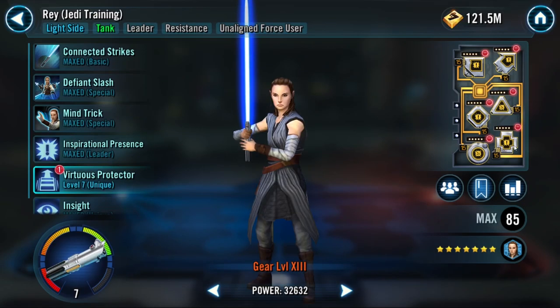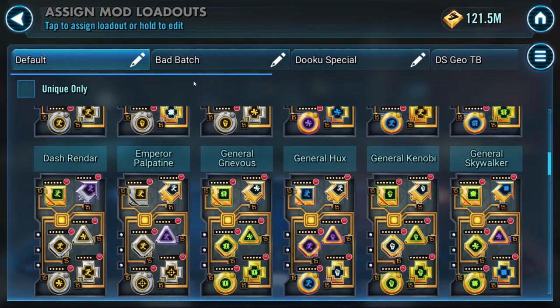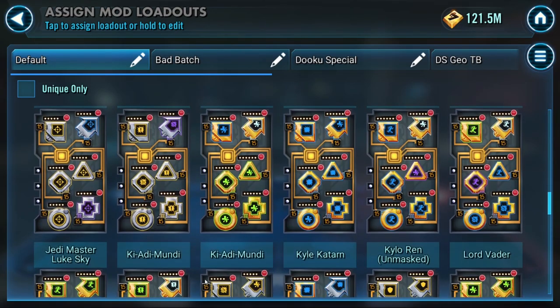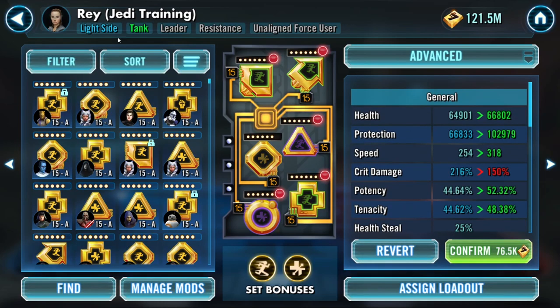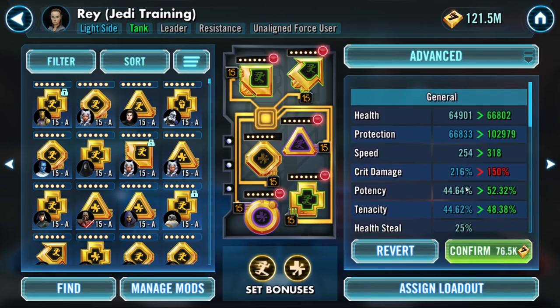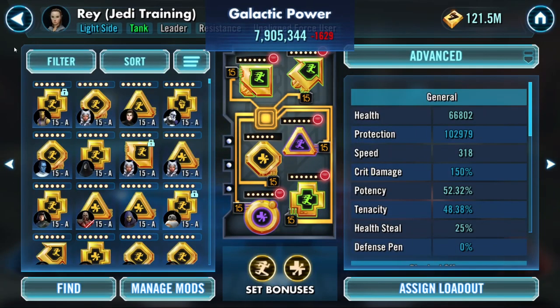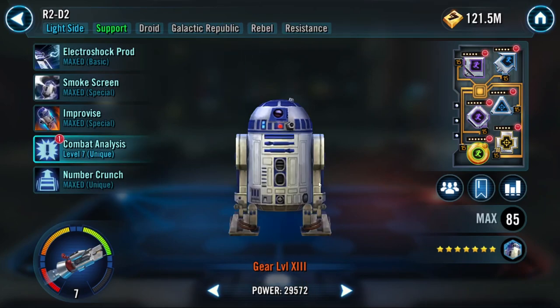Go to the Journey Guide and find Rey - it's just a reskinned Rey they're using. Go to Advanced and I'm assigning her my Jedi Master Luke loadout. The whole strategy is hiding everyone under stealth and putting Rey out in the open. Rey is a tank - that's part of her tag. You want to make her as thick and fast as possible - a little more potency, a little more tenacity, but a ton more speed and health. That's why I'm giving her my JML mods: she needs to be unkillable and fast as hell.